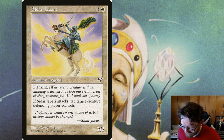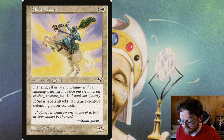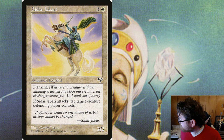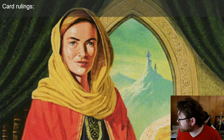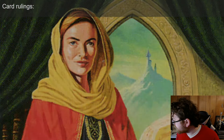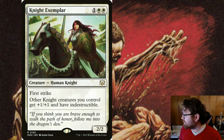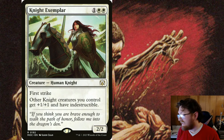Siddhar also has: whenever Siddhar Jabari attacks, tap target creature the defending player controls. There are no card rulings for Siddhar — very straightforward, just the Flanking and the tap attack trigger. The card I chose to synergize with Siddhar is Knight Exemplar. One of the popular archetypes on EDHRec is flanking and knight tribal, and Knight Exemplar gives Siddhar as well as your other knights indestructible — that's the most important part of that card.